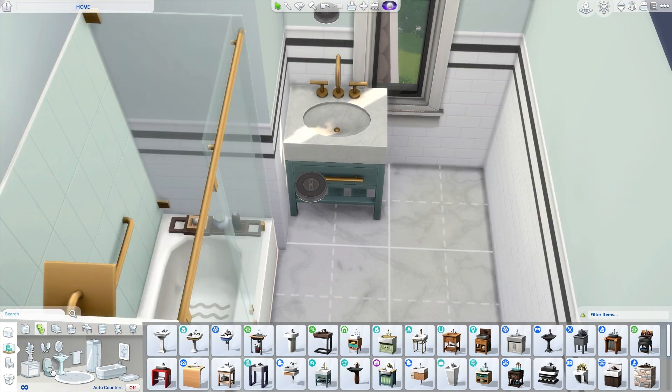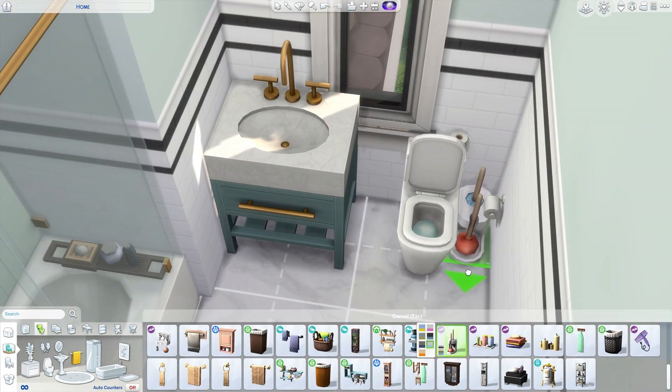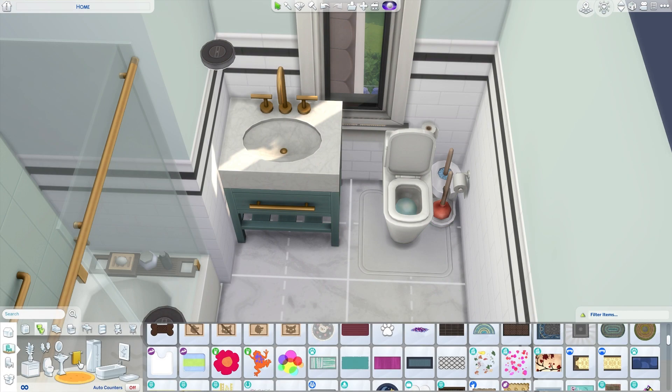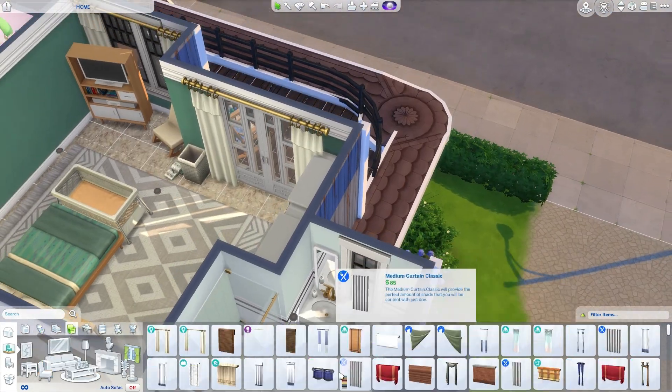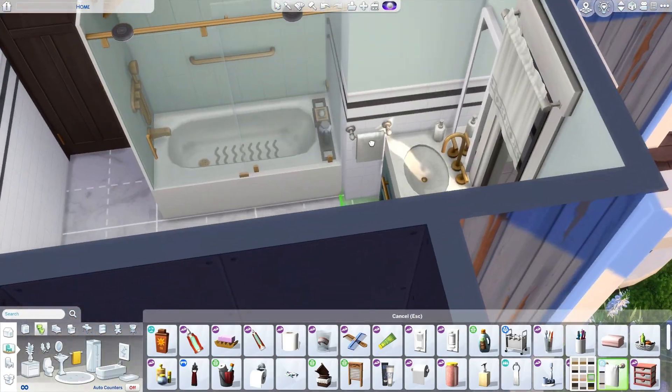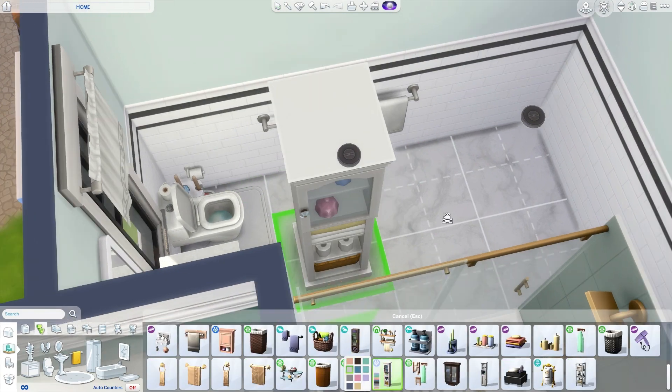This is the final bathroom, and then we'll move on to the exterior of the build. We do have a pool and some play equipment - swings and monkey bars. I'm going to end the voiceover here for today.